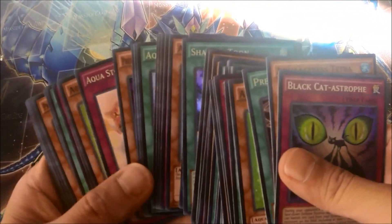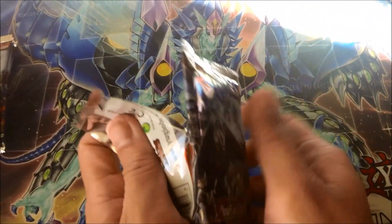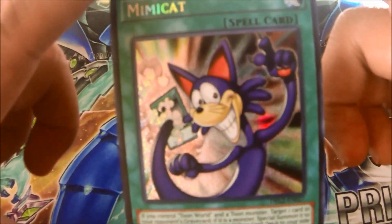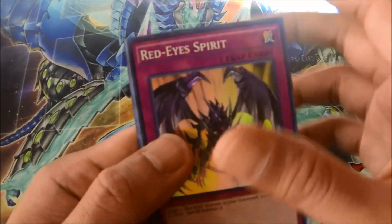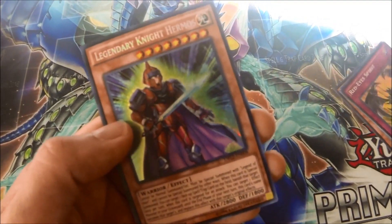Still no Mimic Cat yet — come on, I want that card! There we go — yes! I love this card. Prediction Princess Astro Morrigan, Reverse Reuse, Prediction Petal Elf, and Legendary Knight Hermes.